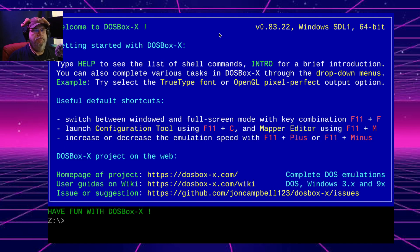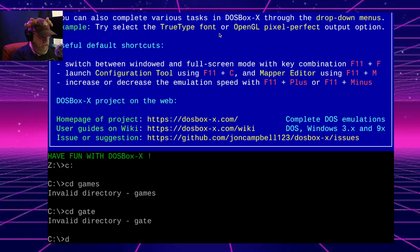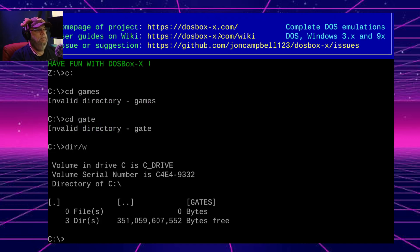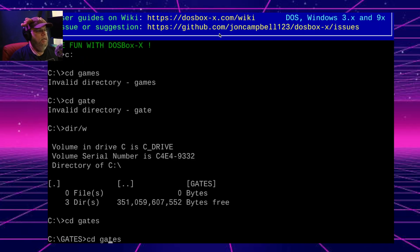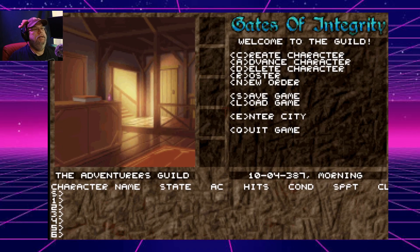I believe this game will run on a 486/25. I think I listed it there, but I'll put all the links below. I already mounted the drive and — oops — it's 'Gates.' Okay, what was it again? Oh, Gates CD. I did it again — Gates. And so this is 'Case of Integrity.'